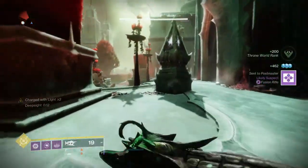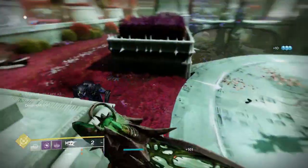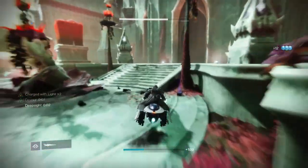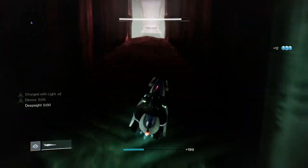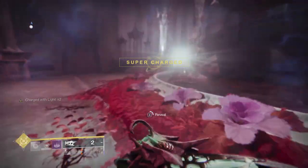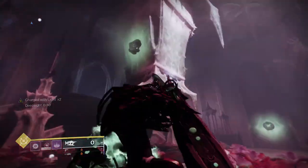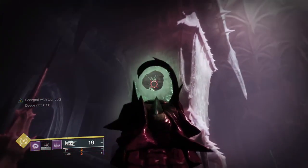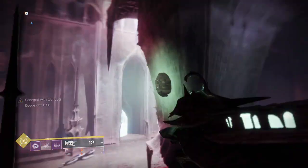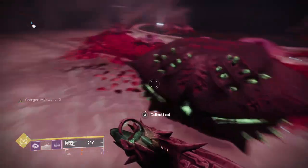I'm just gonna actually destroy this wizard real quick, take out all those hive right there, get my sparrow, and we're gonna go ahead and do the third puzzle again. Park it right over here, pull it up — and once again it does change, nothing too crazy. Bink bink — that's three — and sometimes they'll hide one, sometimes put two on this side, and then that's the fifth one. Loot the chest.